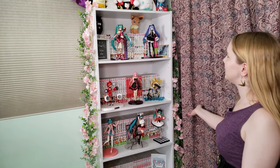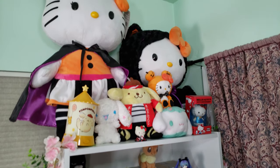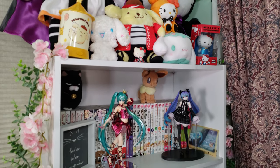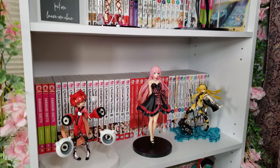The last bookshelf in this room also has quite a few plushies on top — basically a little Sanrio shrine up there — and it's dominated by Vocaloid figures and manga, mainly shoujo manga in this room.